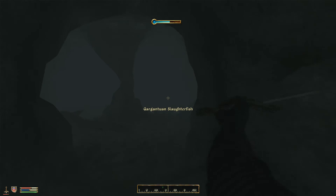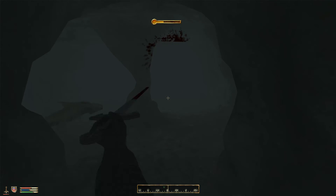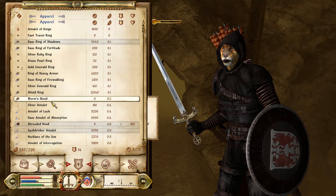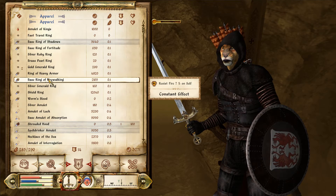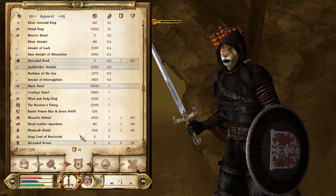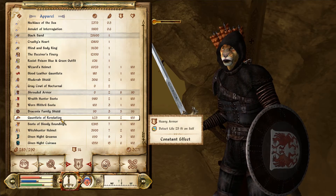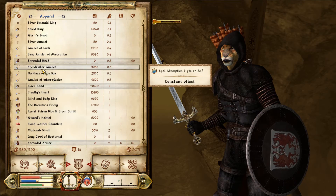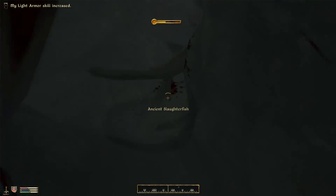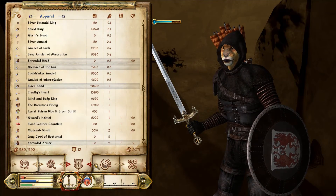Oh what the fuck — jesus. Wait, I have some water breathing equipment somewhere. Ring of fire — no. Shadows Fortitude, Amulet of Intent — no, no. Where is it? Necklace of the Sea — that's it. Holy shit, this guy's big, he's not fucking around. Oh okay, he's gonna kill me.